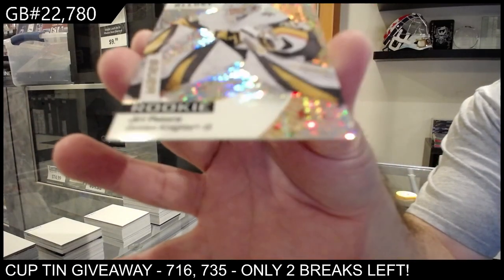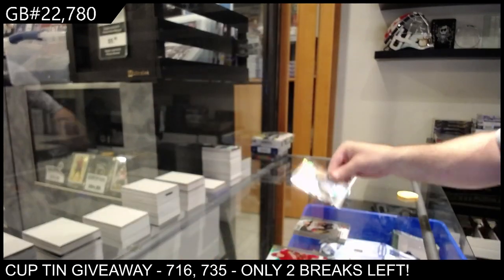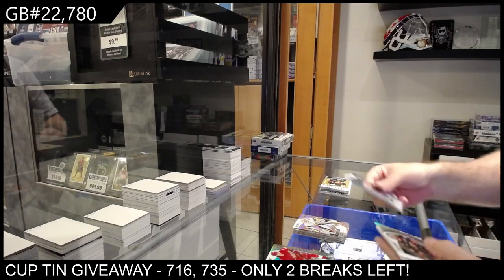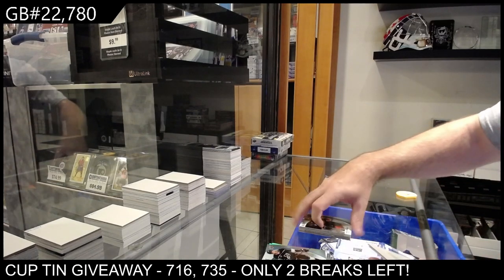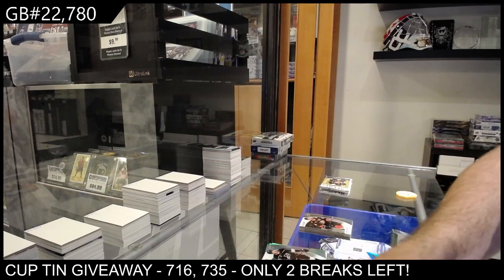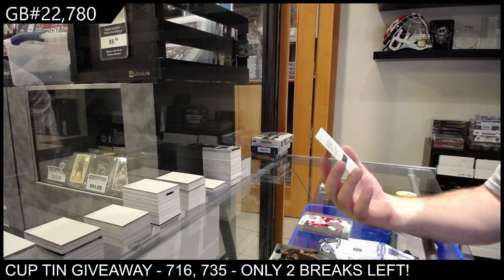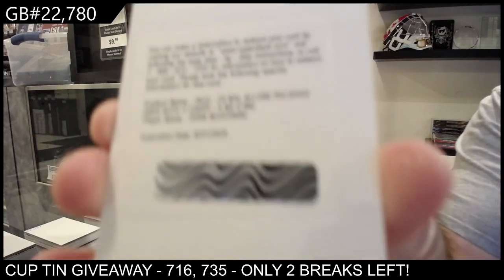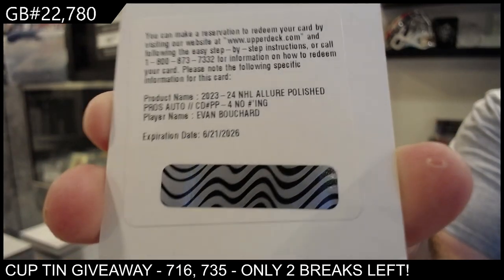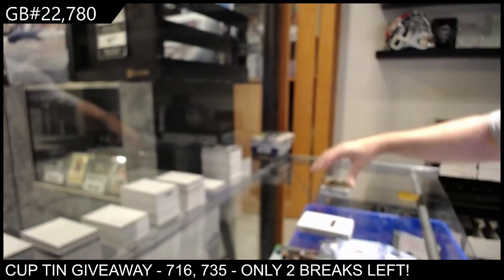Orange Slice of Ovechkin for the Caps, Color Flow of Lafreniere for the Rangers, Mintukov rookie for the Anaheim Ducks, and a $1.99 Glitter Bomb of Patera for Vegas. McTavish Black Rainbow for the Ducks. Stanley Cup — that'll be a random between everybody. And an Edvinson for the Red Wings Rookie, followed by a Polished Pro's Autograph of Evan Bouchard for the Oilers — that's kind of cool.